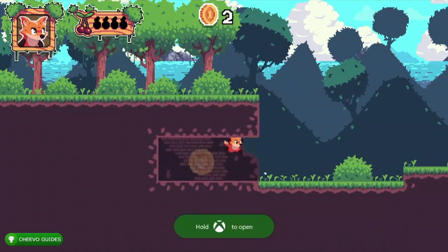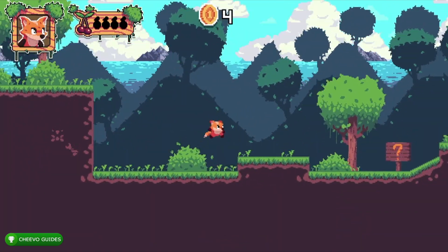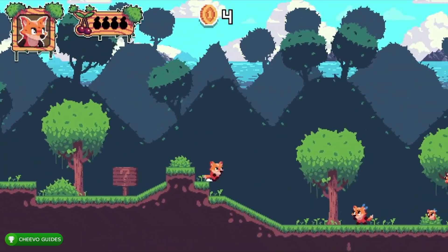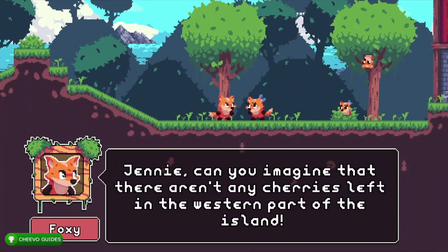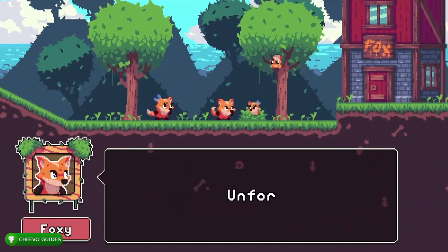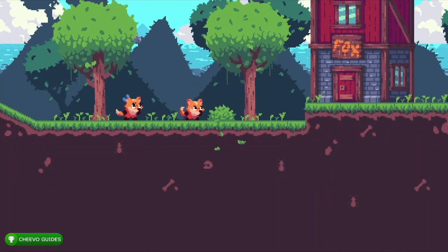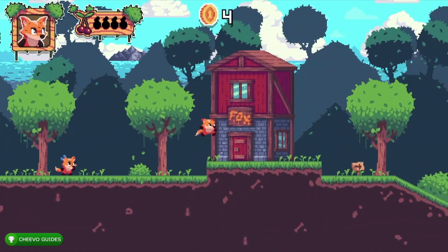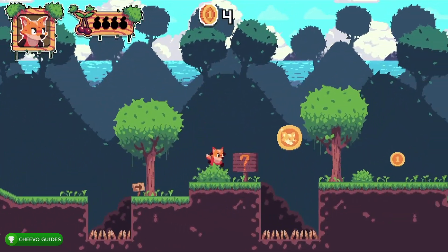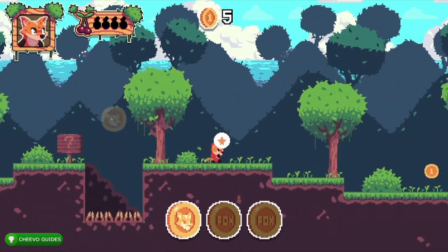Sometimes there is a coin hidden in the wall behind you when you start a level, but there may be no way to get up on top of certain ledges. You can try to find the coins, however it's not totally necessary — we only need 36 coins across the first 20 levels, not all three coins in every level. In regards to the story, it's about your daughter Jenny getting captured by two wolves, Duke and Jacks. You can skip all the dialogue.